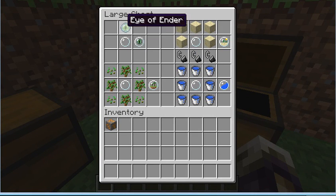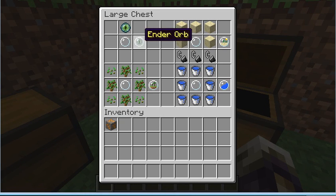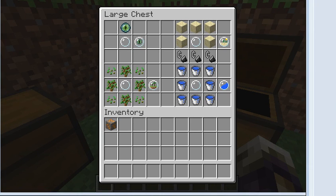Next is the ender orb. The ender orb is just an iron ender and an orb. What it does — basically, it teleports you. You right-click on a mob and you teleport to it. Sorry, I'm just stuttering over my words today.